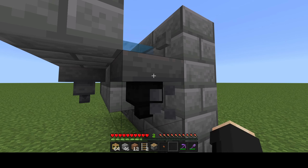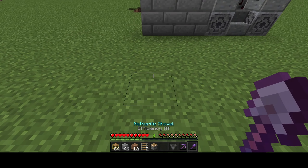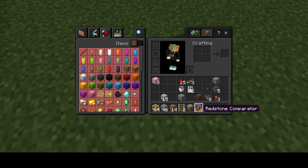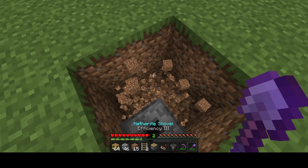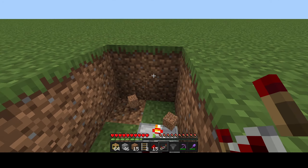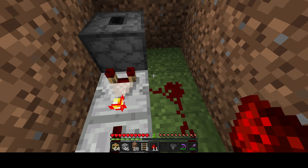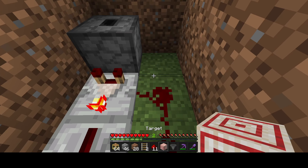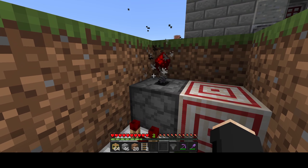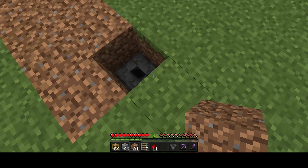Next we're going to come back over here and make the return system. Find the spot where you want the items to pop out, then dig down two blocks and place your dropper facing up. Pull out a comparator and place it right there, set it to subtract mode. You're going to want a repeater and some redstone dust — place the repeater in front of the comparator, then redstone dust, and pull out a target block and place it right next to the dropper. This should make it so that whenever there are items in here it constantly spits them out until there are none left, so you don't get infinite annoying clicking. You can then cover that back up.